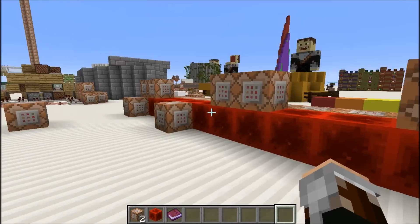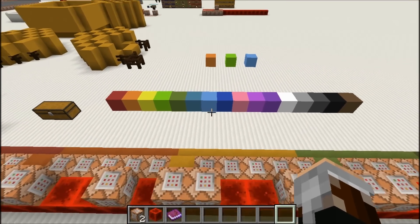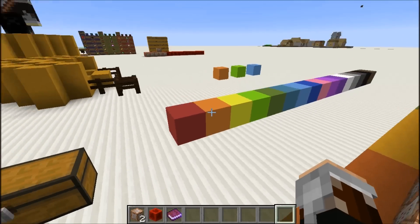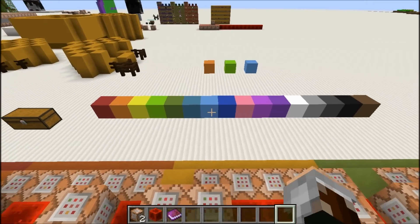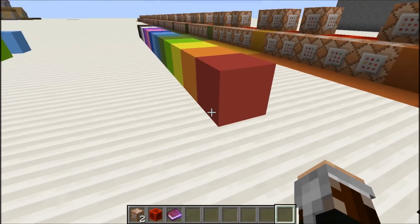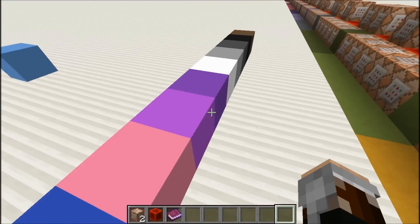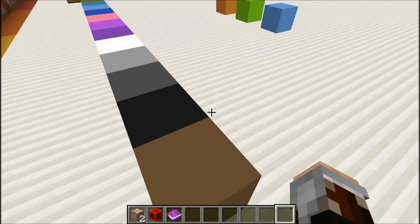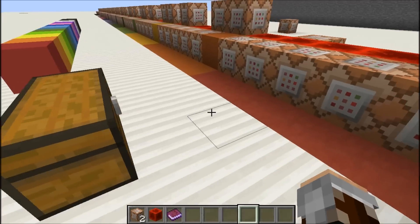Let me show you the color blocks. Here they are, in all of their 16 shade glory. You might be thinking that you've seen those — those are falling sand colored glass entities. And you are right, but what is special about them is that they are solid. You can actually walk on them and they act just like a normal block. You can stack them up, you can build stuff from them, and it's really easy.